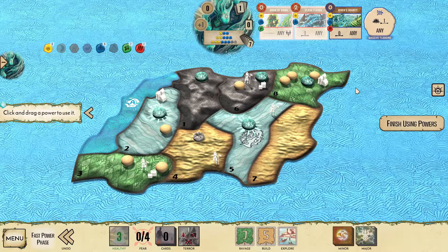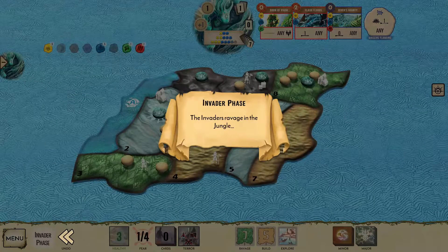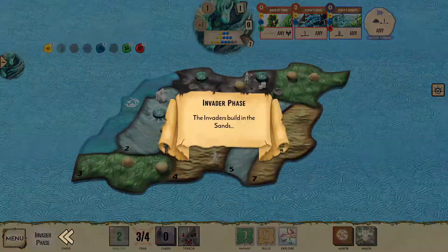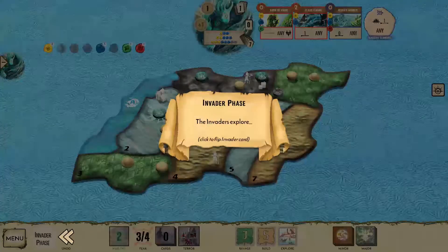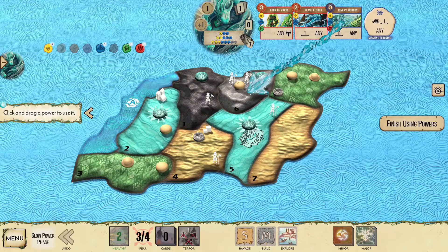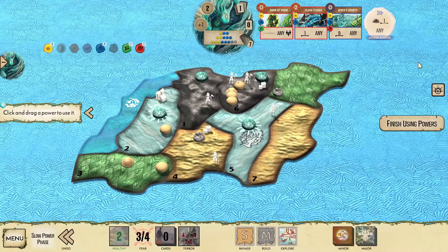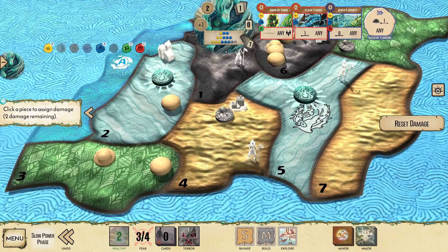Grant your ally the Boon of Vigor, as you shouldn't need it next turn. Subject the jungle to Flash Floods, then we watch the invaders proceed — ravaging the jungles, with the Dahan clearing them out in turn. After building in the lower sands, they then explore into the mountains. Since we have River's Bounty available, we lower the Dahan into the upper mountains. And now that we've unlocked the second tier of our innate power, Massive Flooding will destroy the town and clear the lower sands.